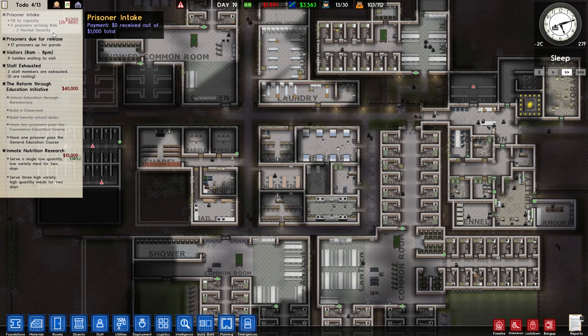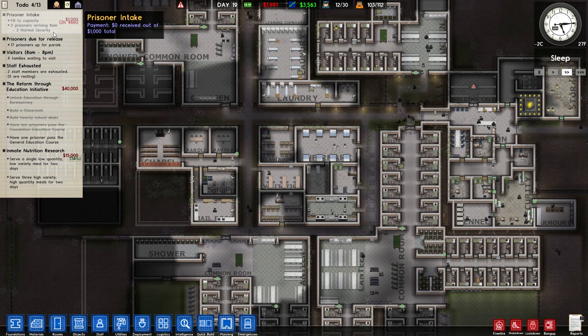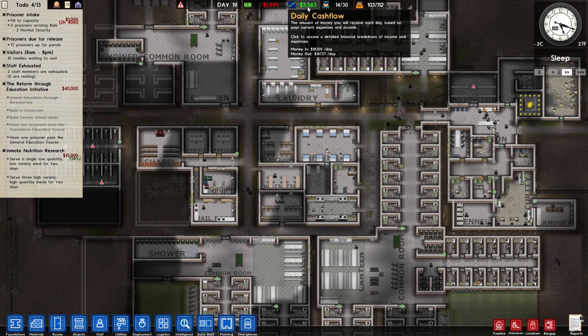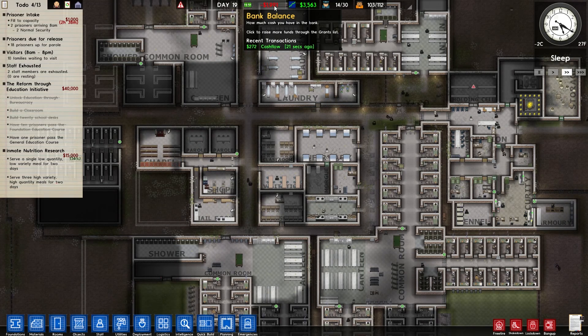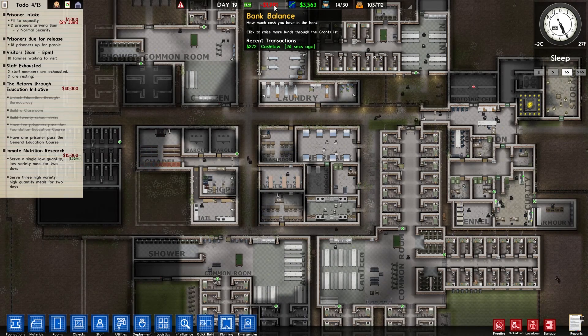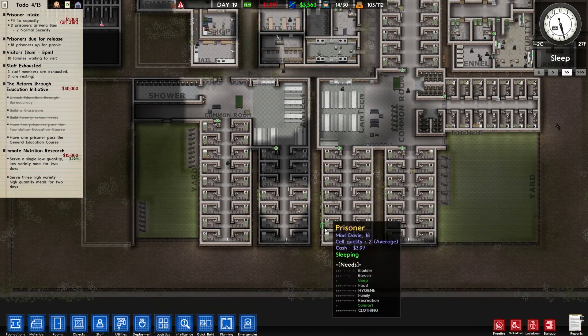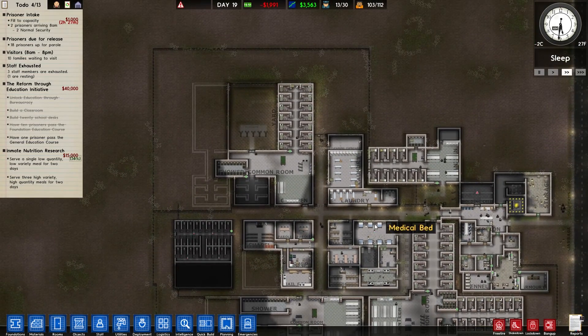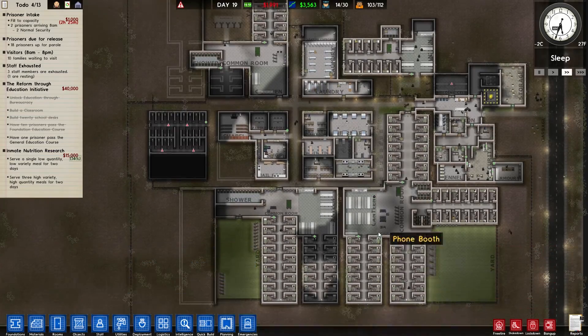We have two prisoners coming in for a total of a thousand dollars, so by morning we should be more than okay. We have thirty-five hundred dollars coming in per day, which equates to about two hundred and seventy-two dollars per increment when they randomly give you money. So yeah, that's good. We need to get a plan in place for this episode.